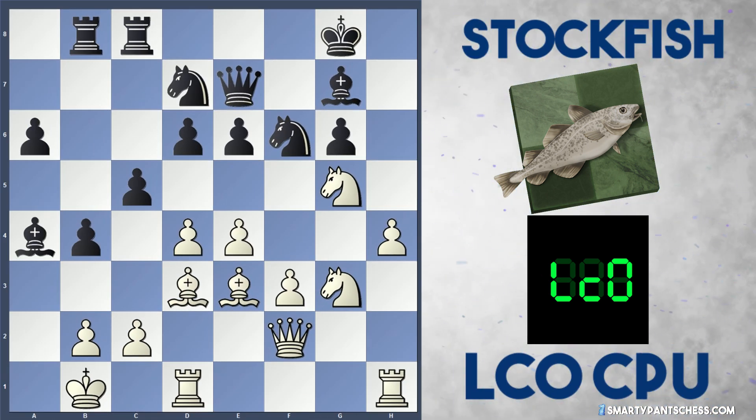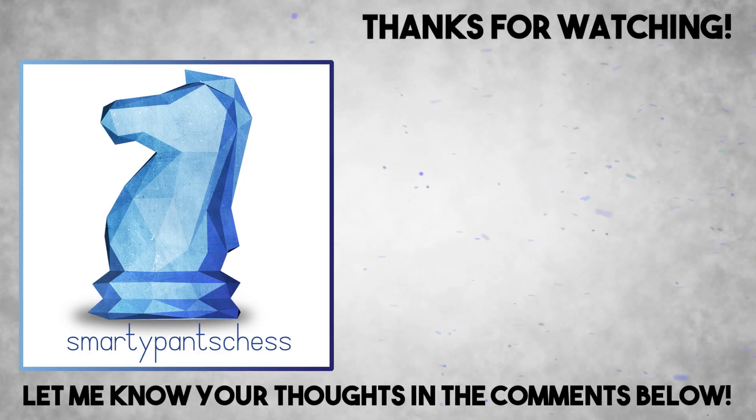Definitely check out this position on your own engines — I'm very curious to see what they say. Mine says e5 is the best move, but after going into the variation several times it changes the valuation very quickly, and Stockfish seems to have taken advantage of this in the game. This was a very nice, very double-edged game. I hope you enjoyed the video and hope to see you in the next one. Please like, subscribe or comment, and let me know your thoughts on this game. See you next time everyone, bye.